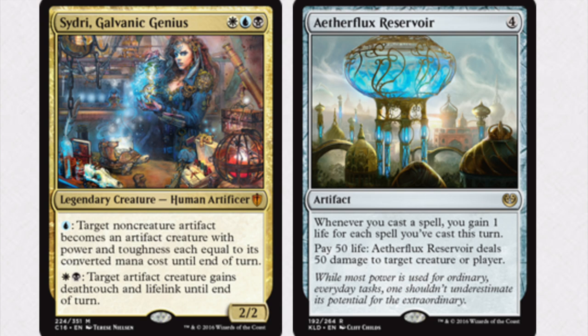Sidiri Gavonic Genius is a white, black, and blue legendary creature. You pay one blue: target non-creature artifact becomes an artifact creature with power and toughness each equal to its converted mana cost. I will always like that ability and I use it quite often. But the second ability — one white and one black: target artifact creature gains deathtouch and lifelink until end of turn — I just never use.